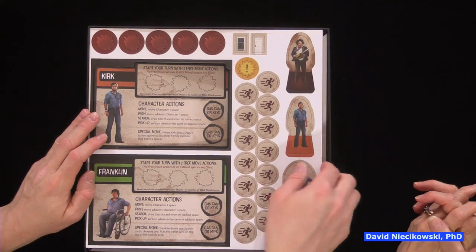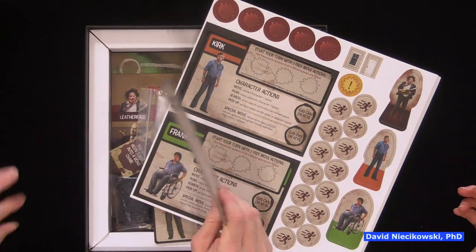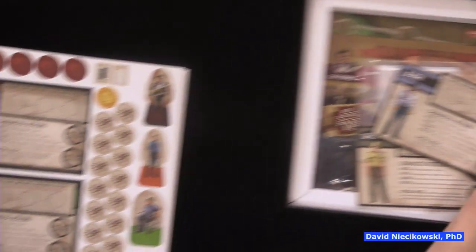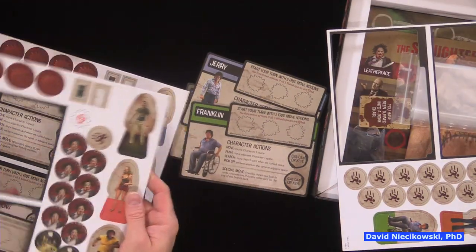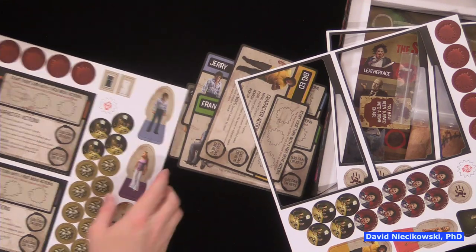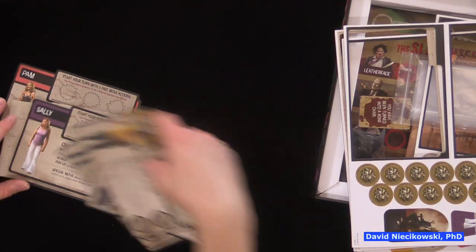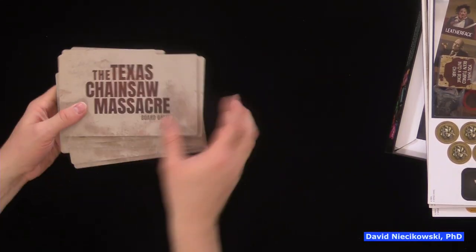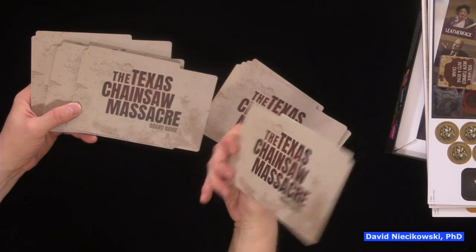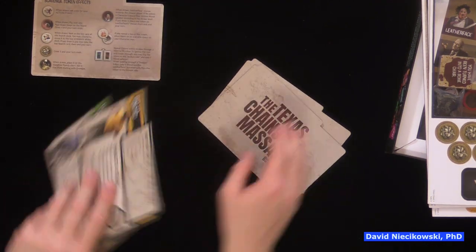The pieces are nice and thick — good cardboard. Punching out the key token is easy, which means the die-cutting is good. You want them to fall out easily. Let's take a look at some of the characters — all from the first movie, presumably. David hasn't seen it. Here's a reference card showing scavenged token effects. There are a lot of characters.